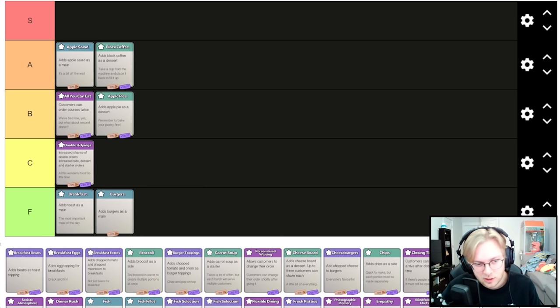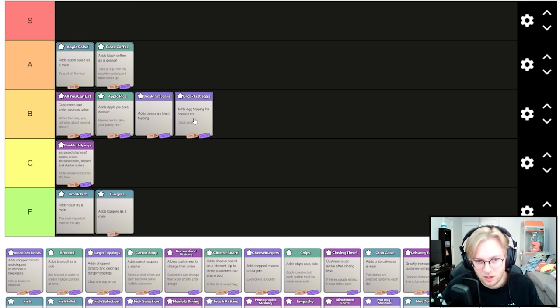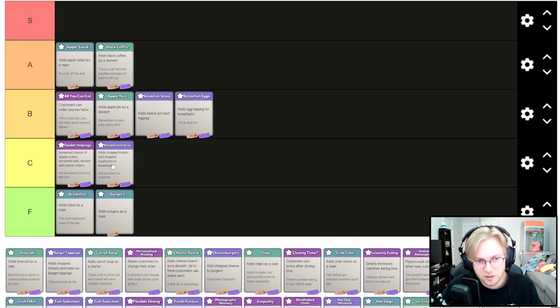Adds beans as a toast topping — beans basically last forever, you get about five servings, and beans are super easy to make, so beans are fine. Eggs are the same as beans — automate easily and it lowers your customer count. Adds chopped tomato and mushroom to breakfast is worse than beans because you have to chop two things.